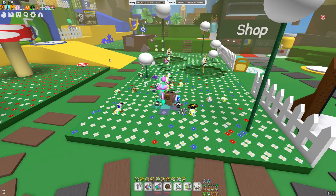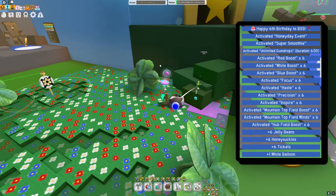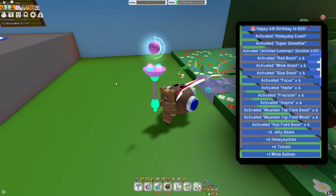As for the other rewards, you are also rewarded with a Super Smoothie, Unlimited Gumdrops for 6 minutes — which is really only good for White Hives — a couple of boosts, some Precision, and Inspire.